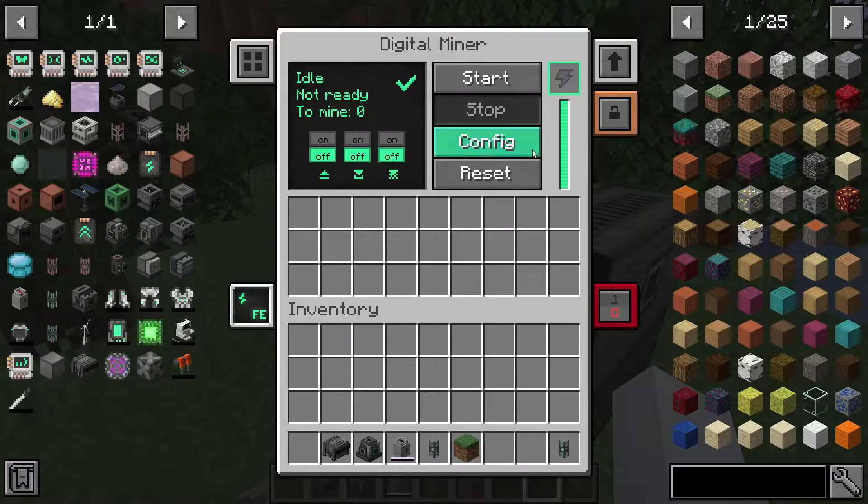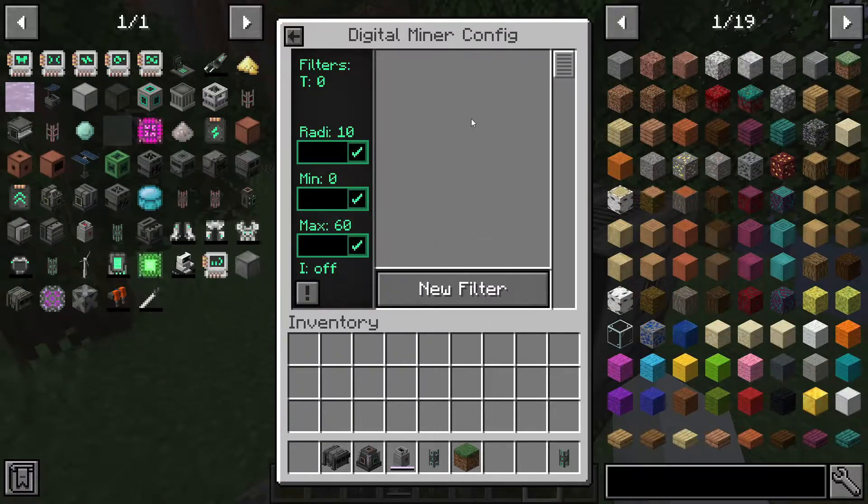Now how do we actually make it mine? There's start, stop — you probably know what that is — reset, which will make it stop mining, and then config. This is what we're going to need. So if we go to config, there is a minimum, a maximum, and a radius.